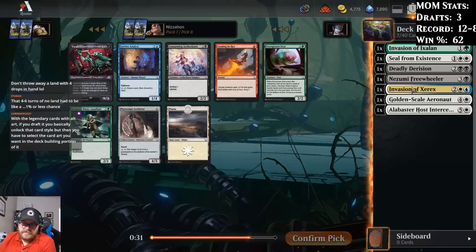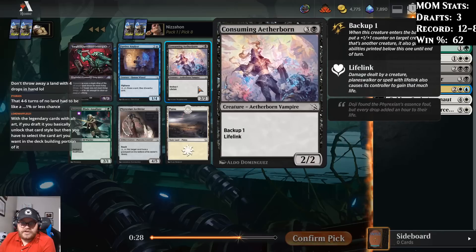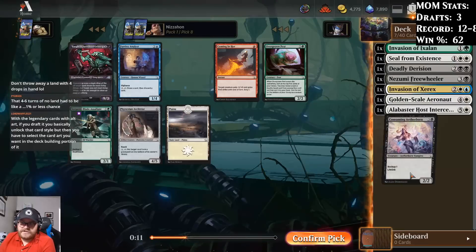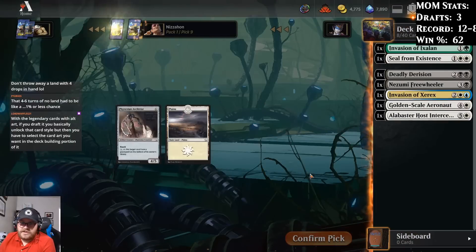Overgrown Pest isn't bad — it gets better if we have enough double-faced things. Consuming Aetherborn's not a bad creature. I think we'd probably take Aetherborn. We just have more black cards, and I do think these two black cards are comparable to Invasion of Ixelon. So we'll take Consuming Aetherborn here.